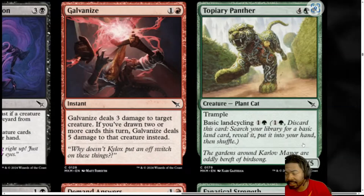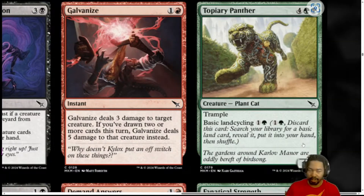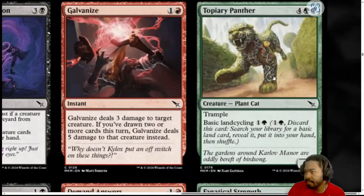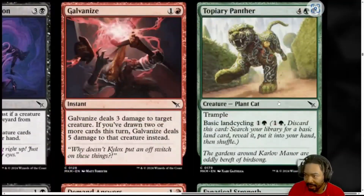Next, we have Topiary Panther. A 6 mana, 4 generic, 2 green. Plant Cat with Trample and basic land cycling. It's a 6-5. I'll put this at 3. That's another 6 mana spell. But it's a 6 mana 6-5 with Trample, which I'm cool with. It's going to come down — if they don't deal with it, you're dealing damage across the board in a lot of situations. The basic land cycling is what sold it to be a 3. You know, throw this away, find the green mana you need early game. And if you have ways to get creatures back from your yard, you're happy to see land cycling creatures every time. I'm going to give it a 3. It can help win games. It can probably scale to a 3.5. But for now, I'm going to leave Topiary Panther at a 3.